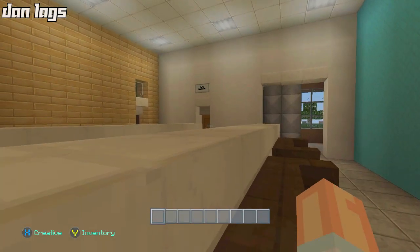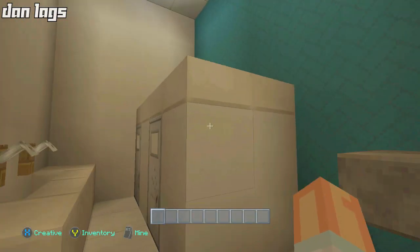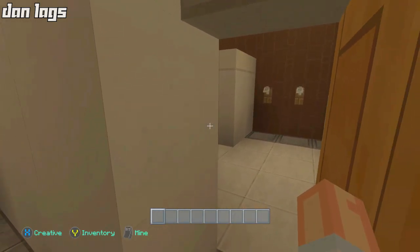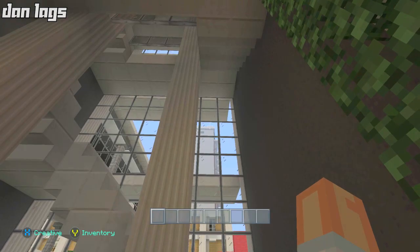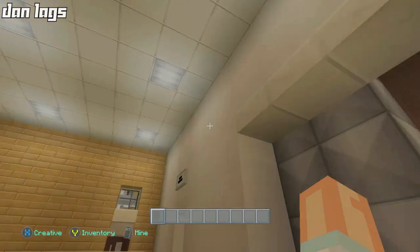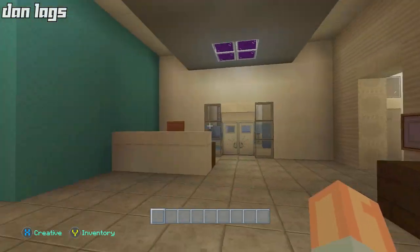Over here we have a couple of different rooms — we have the women's restroom. I'm just going to go through one of these and skip the rest since they're pretty much all the same. And then the men's restroom is over here. Over here we have the stairwell that leads to all the other floors of this side of the hospital wing, and right over here we have the elevator which does the same thing except you don't have to walk up the stairs.